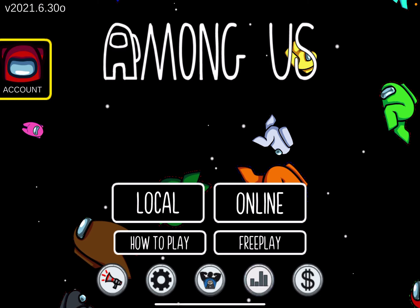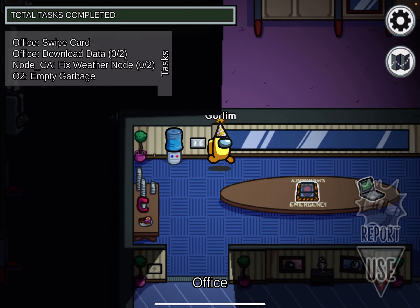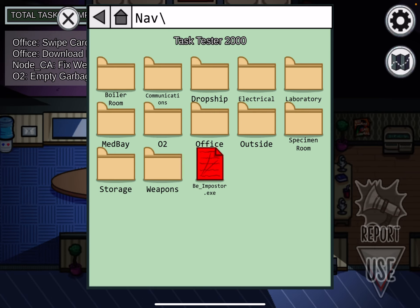How to summon Riot in Among Us. First, go into a map of Polus on free play and set the align telescope task.